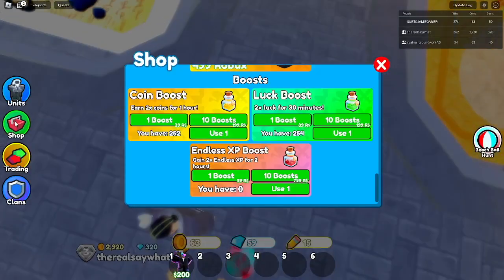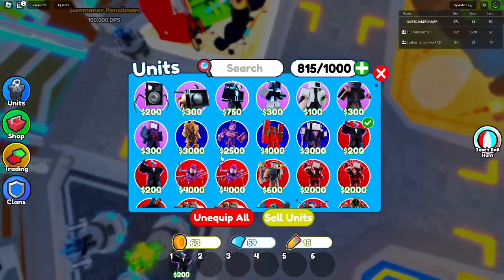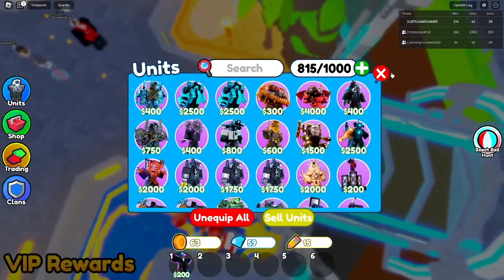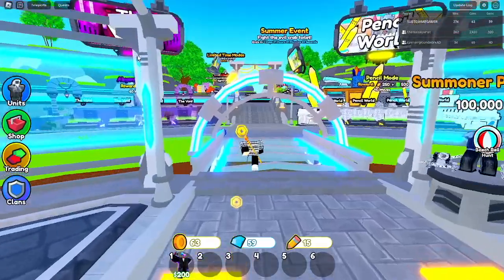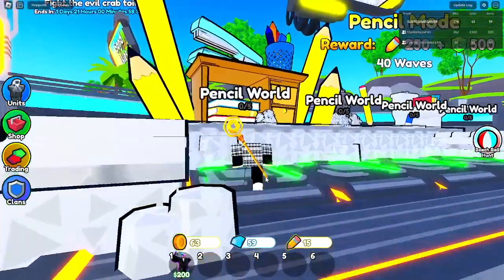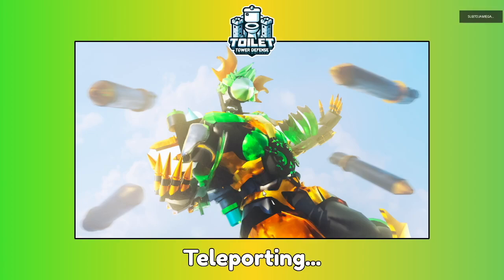Now that we've opened that many crates, we are going to try and do a pencil world using only one of the pencil units. No farms, no anything — let's see how this goes. I have to have auto skip on, that's a problem.